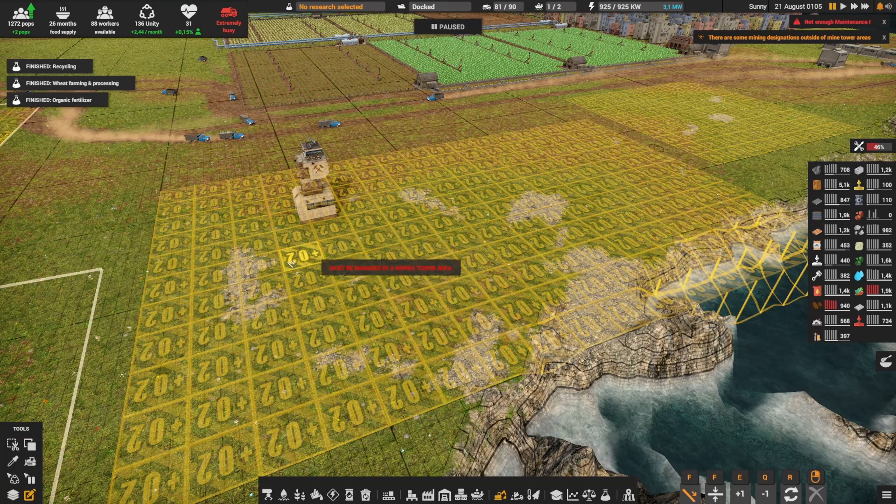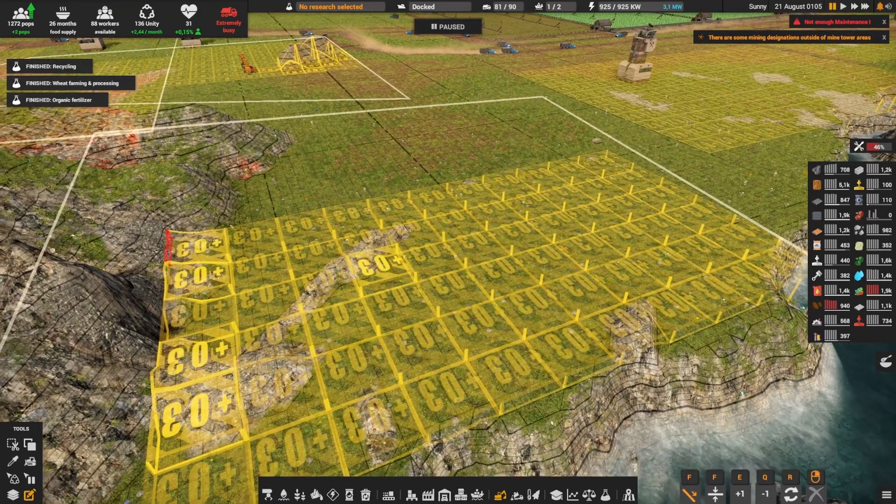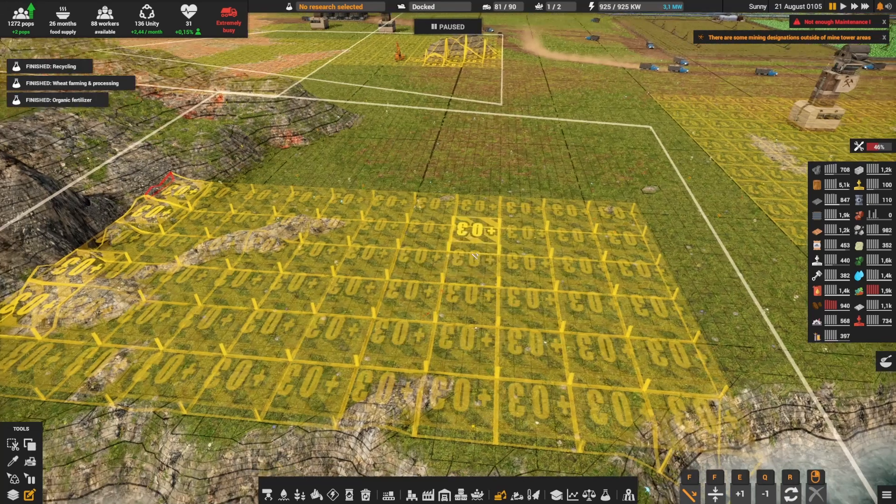We also cleaned all of this area. As you can see right now this is light yellow because all of these small mountains have been cleaned.